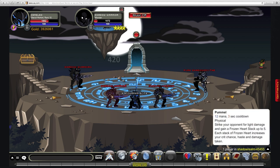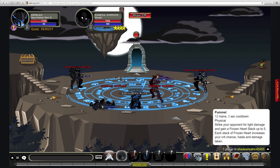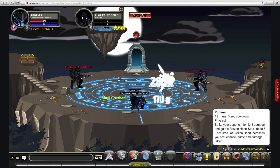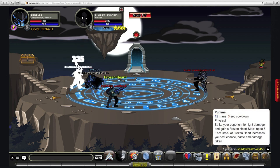The first move is called Pummel. It's 12 MP with a 3-second cooldown, and it gives you a Frozen Heart Stack. This stacks five times. Notice how it stacks to you and not your enemy — that's useful. Each Frozen Heart increases your crit, haste, and damage. Haste is a big thing for this class. Some of the moves do increase your crit chance and all that, but you've got to be careful because a lot of your advantages are actually coming from your strength and endurance.